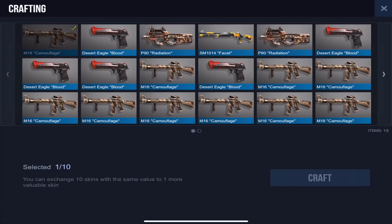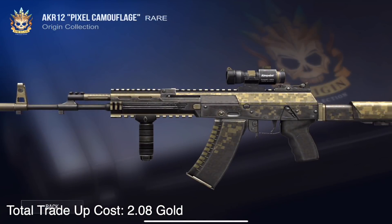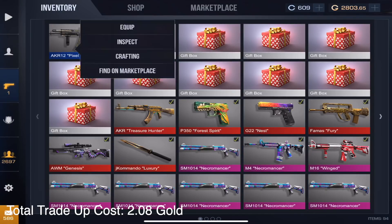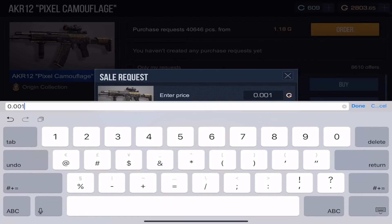Let's start with the uncommons. I only spent two gold — these skins are super cheap — so let's see if we can make a little bit of profit. We're gonna be able to get a rare skin from this. Let's go ahead and craft these up. And we got a Pixel Camouflage rare. I don't think we made profit off of that one. Let's find it on the marketplace — oh, that's worth less than all ten skins combined. We didn't make any profit. That was horrible. Let's go ahead and sell it for 1.18. Sorry for anybody who likes this skin, but I'm just not a fan of it.